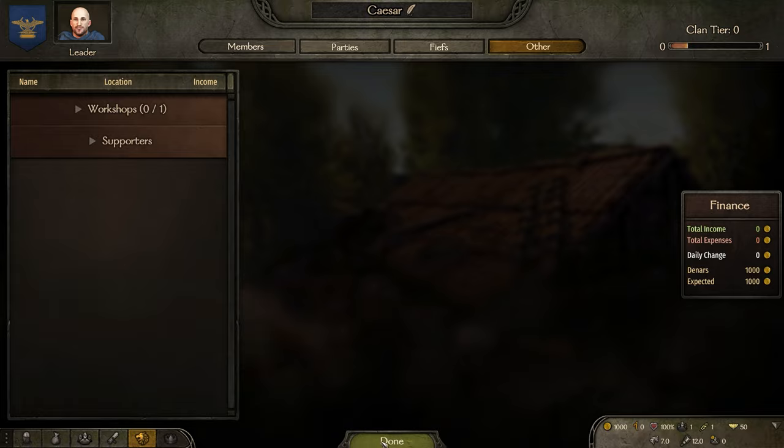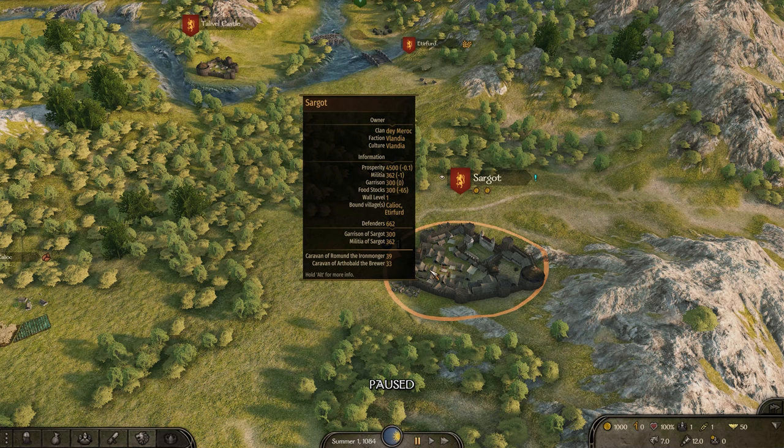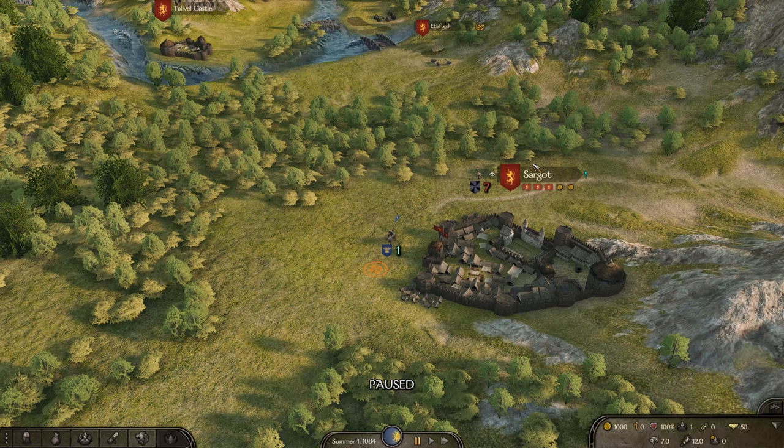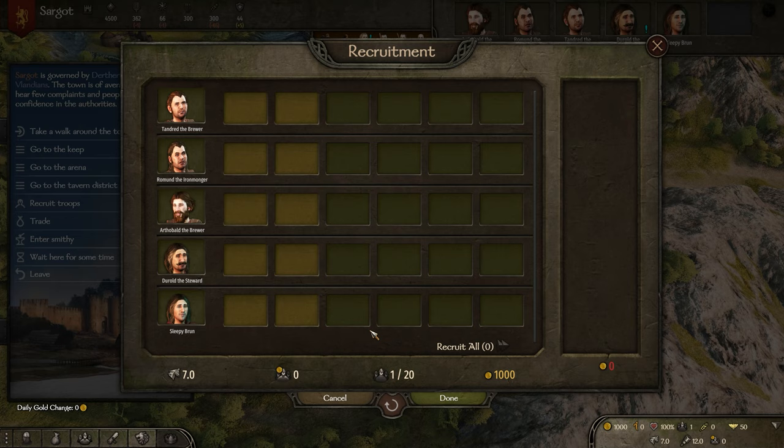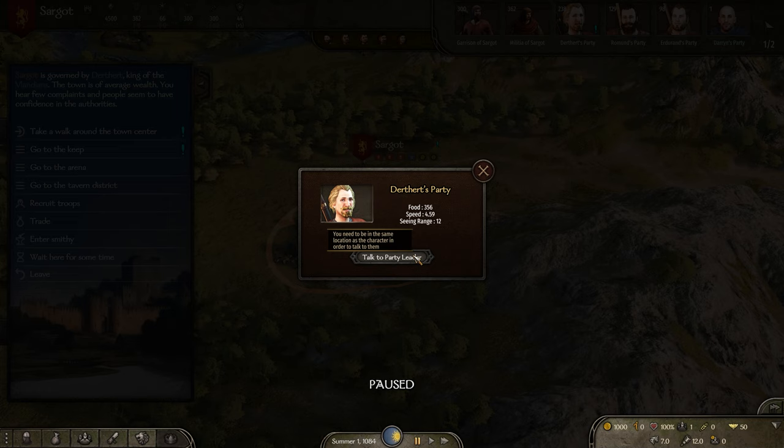Here at the town of Sargot. Durthert and Edrand have just gotten all the recruits here, so there's probably not going to be anyone for us to gather — and indeed, they just got everyone. Durthert's actually here and he has a quest, but he's in the keep and we can't get into the keep yet. We have Durald the Steward whose associates have been captured by bounty hunters. When we go into the recruit troop screen, building up relations with these characters will open up more slots to get more troops from them.